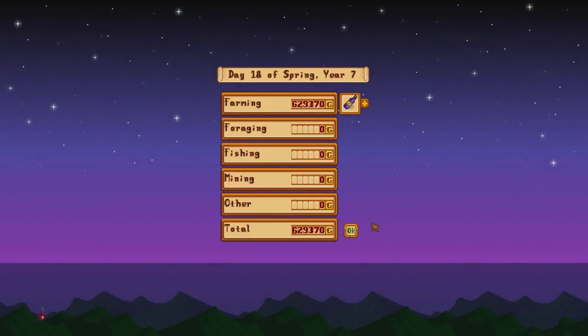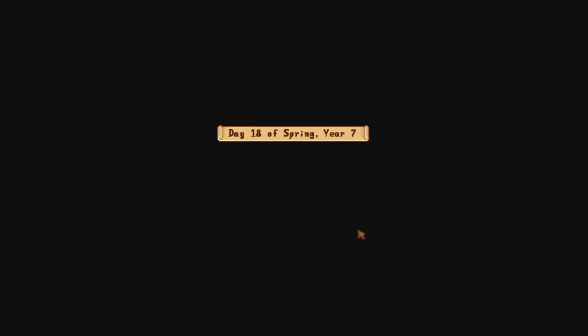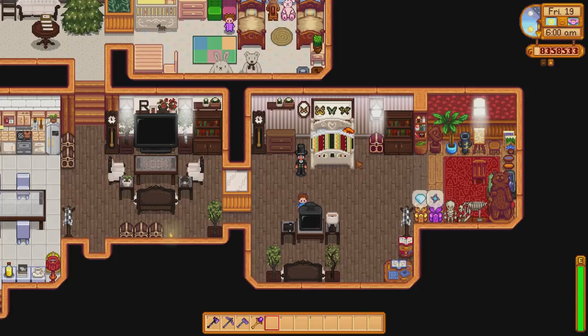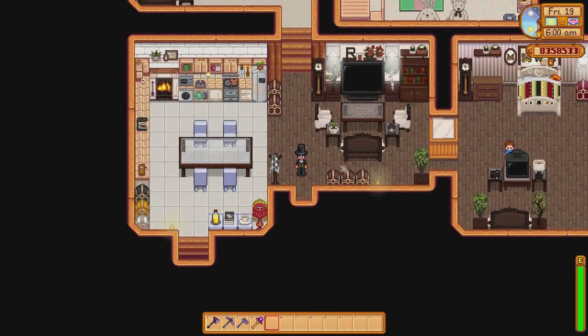And there we have it: 629,370 gold for 999 original quality crystal fruit wine. If we had turned that into iridium quality we would have got double, but that is a great way of making money because you don't need to spend money to make crystal fruit wine. As long as you've got your kegs you're fine — you can go foraging for the crystal fruits and other forage plants, craft the wild seeds once you've got one of the four ingredients, and it's essentially free money. Every time winter hits this is the tip I do.